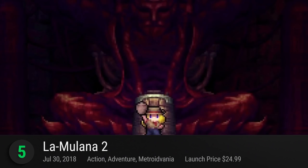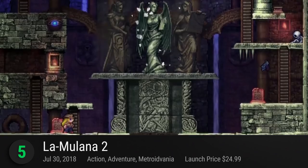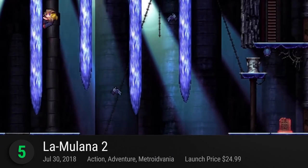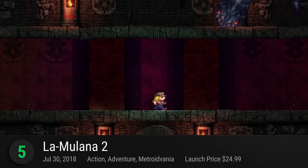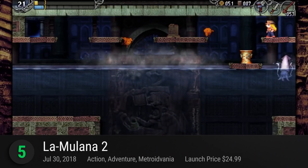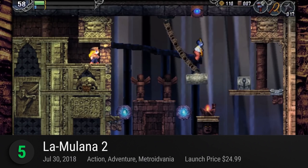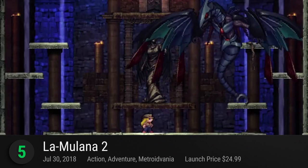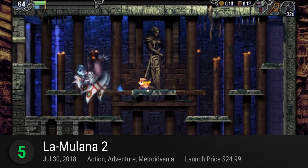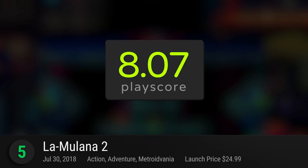Number 5: La Mulana 2 — a sequel to Nigoro's indie adventure Metroidvania. Lumisa Kasugi returns as she explores the ancient ruins of La Mulana. Explore sprawling ancient ruins and mind-boggling mysteries as you traverse back and forth in a living archaeological ruin. Compared to the previous game, you no longer have a sidekick, so it's up to you to brave the treacherous path ahead and take down the horrors plaguing this underground network. Unlock new weapons, abilities, and make it to the heart of this mysterious world. It has a playscore of 8.07.